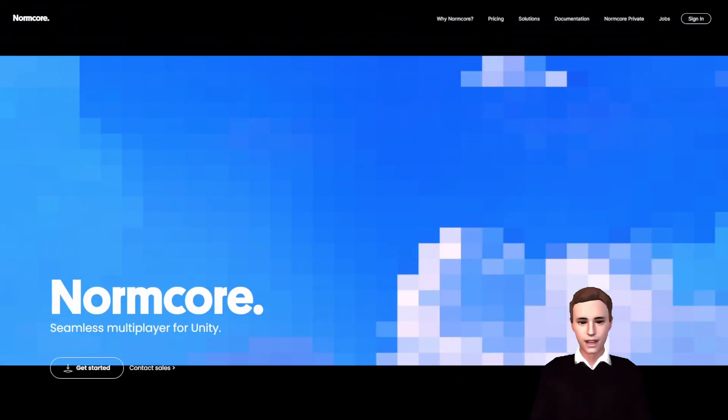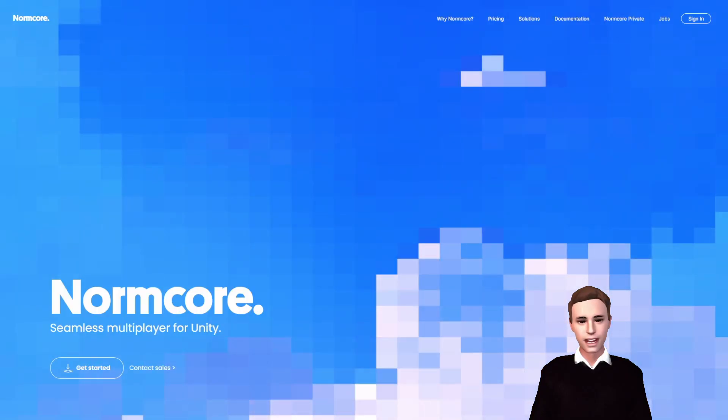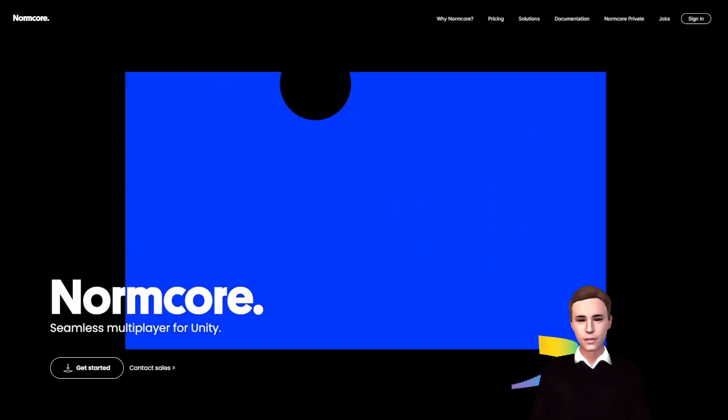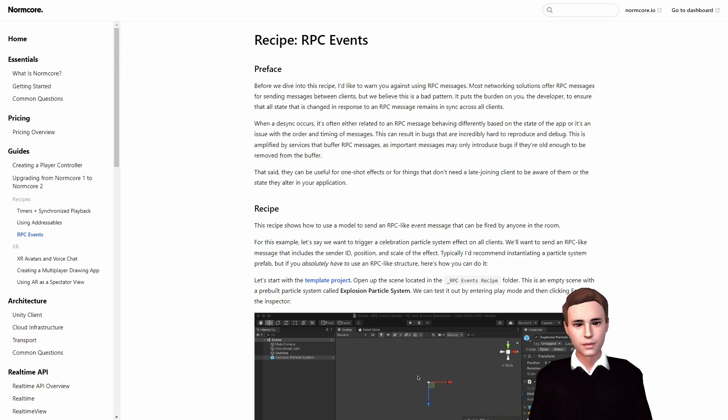Keep in mind that here we are talking about RPC-like event messages and not RPCs themselves, since Normcore has removed the documentation for RPCs because they discourage their use in general. In the context of Normcore, an RPC is a way for clients to communicate with the Normcore server and invoke specific functions or methods on the server. This can be used to synchronize data or actions between different clients, or to allow the server to perform tasks consistently across all clients.